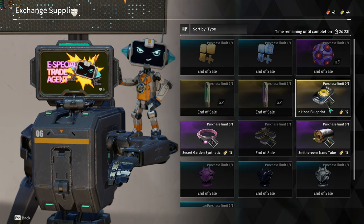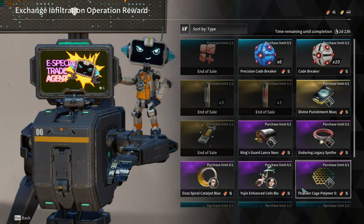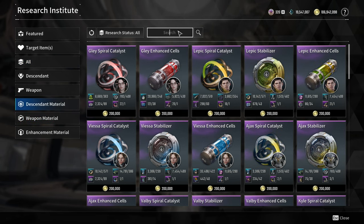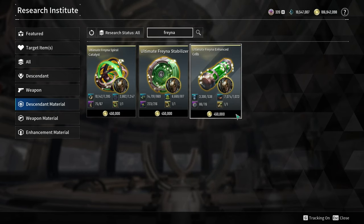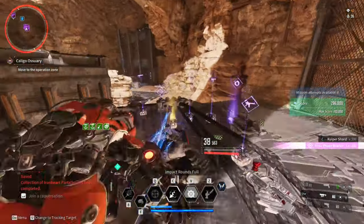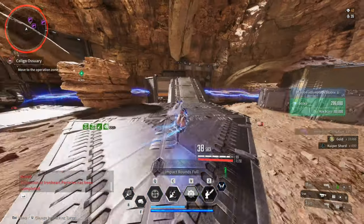The NPC will always appear every Friday to Sunday, which is really convenient. I finally got my Ultimate Freyna and as of right now it is currently in research in the Research Institute. It took me around 6 hours of grinding to get all the materials. I did get RNG carried because I got most of the materials pretty easily and the rest took me around 20 plus runs.